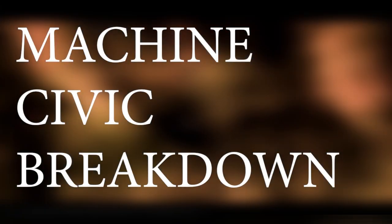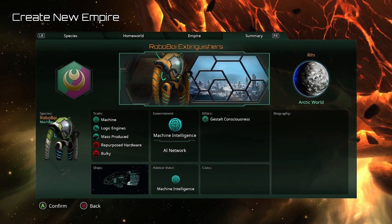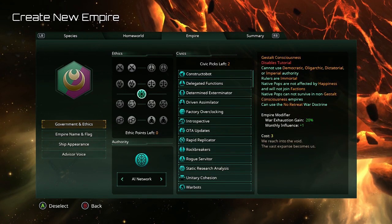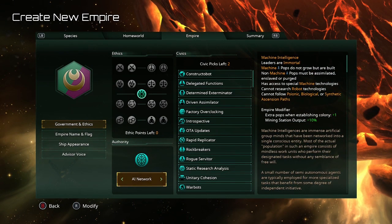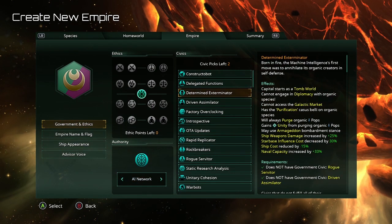The civics are what we're going to go over today in this Machine Empire overview breakdown video. So in order for you to create a Machine Empire, there are a couple of things you have to have in the Empire section. You have to be what's known as a Gestalt Consciousness. If you've owned Utopia, you know that the Hive Mind is also a Gestalt Consciousness, but the AI Network is what we'll be taking a look at today.